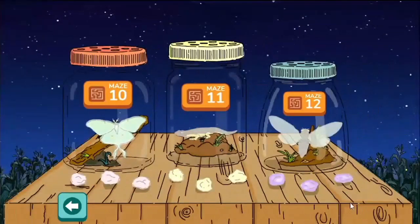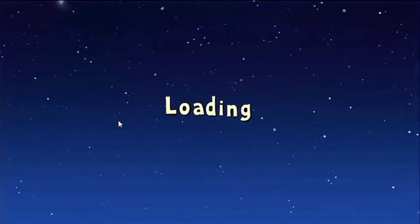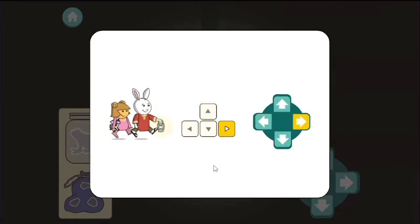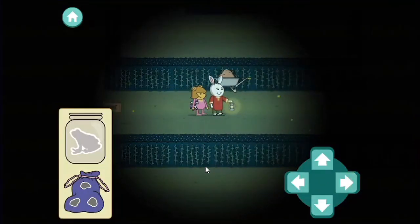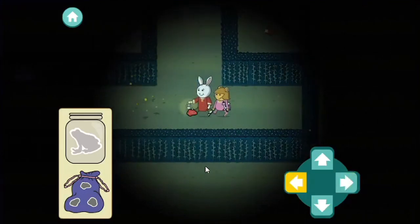Alright, mazes this way! One, two, three, four, five, six, seven, eight, nine, ten, eleven, twelve - there's twelve mazes, that is cool! Awesome, let's try maze one. Gonna use the arrow keys. Alright, let's go guys, that's pretty cool!